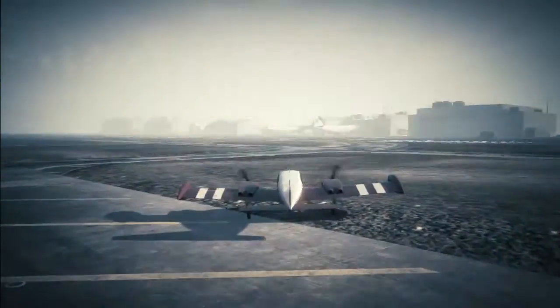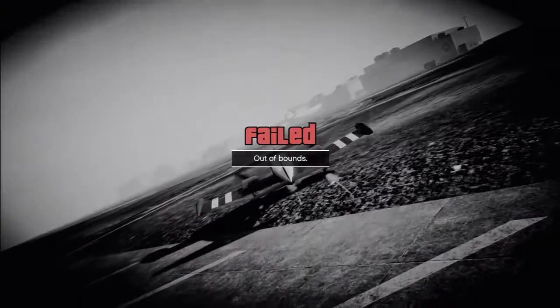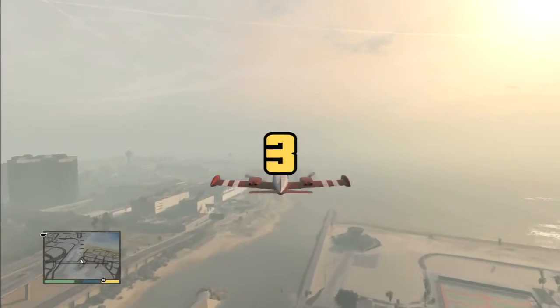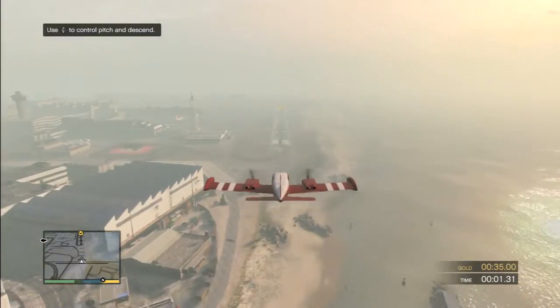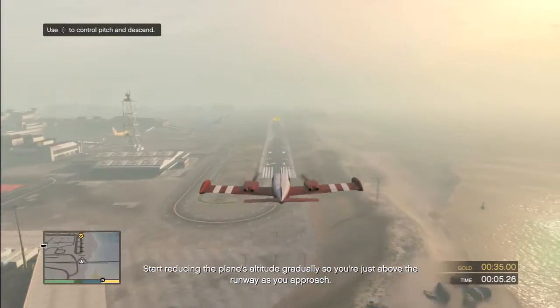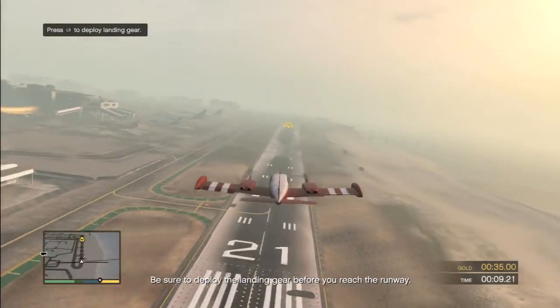Well, overshot. For some reason I sped up there instead of braking. Out of bounds. So it's L1 and R1 to turn when you're on the ground - it's also for a nudge turn in the air. You can nudge right and nudge left - it's a more controlled turn. I can sort of nudge it like this.